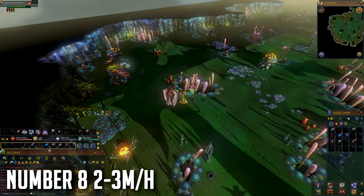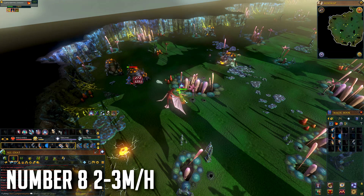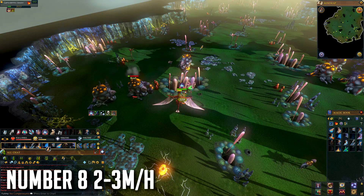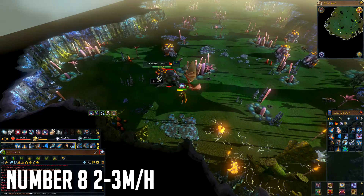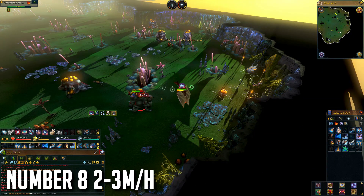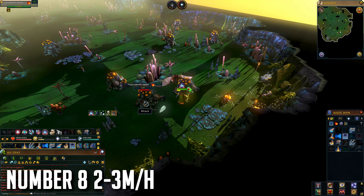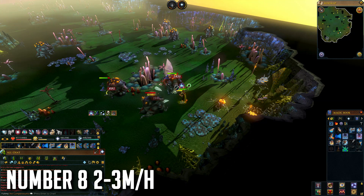At number 8 we have Ganodermic Beasts requiring 95 Slayer, and I'd say 80 plus combat stats and gear to kill efficiently. These are pretty annoying, especially if you use AOE abilities by accident. You can semi-AFK them one by one but that's pretty slow, so I suggest you kill them manually and focus on DPSing them down as they have quite a large health pool.